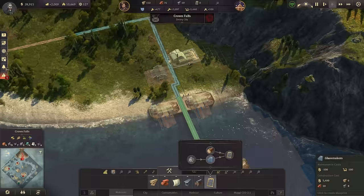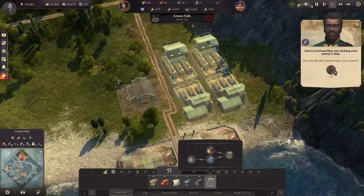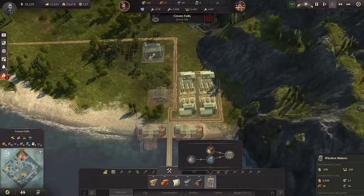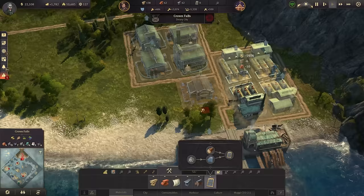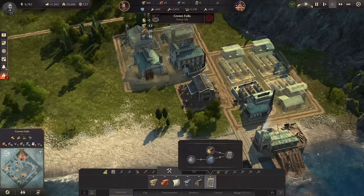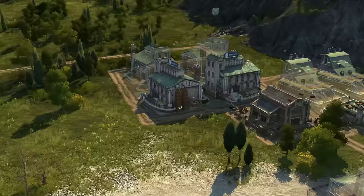We have the cliffs here, and cliffs are always problematic. The mines produce two per minute, and the glass maker consumes two per minute, so we could actually have four glass makers for these quartz mines. With that I can also have four window makers ready for action at some point, even though that's going to be quite expensive. Let's start with the first quartz mine, the first glass maker, and with that the first two window makers. One of those factories costs me 6500 credits, but it is absolutely necessary.